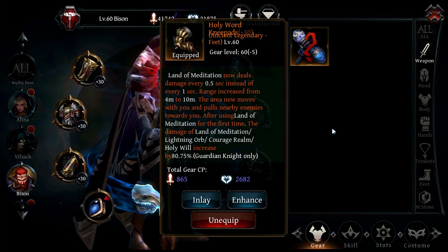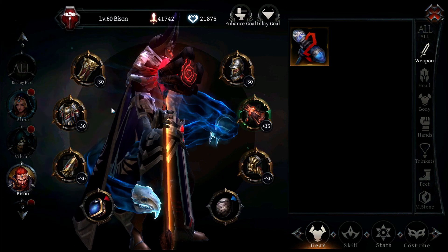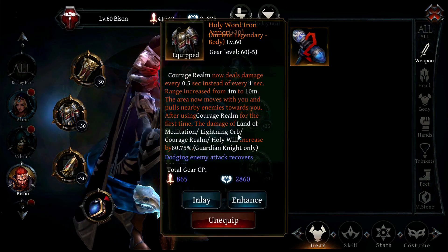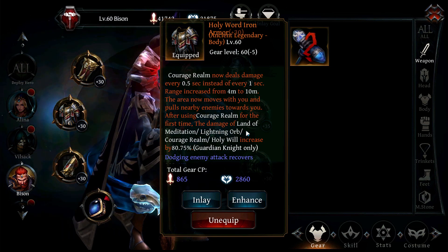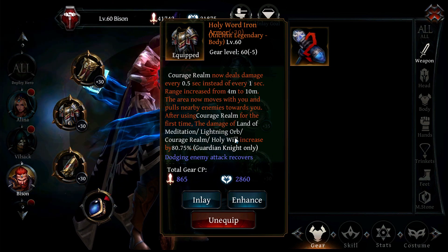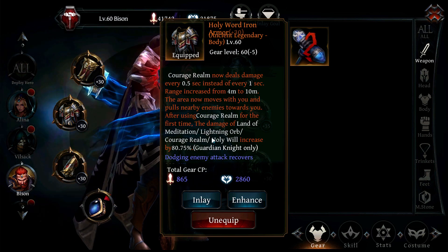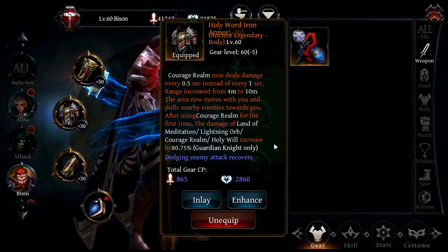You're going to be using Land of Meditation and Courage Realm, just walking around and having stuff pulled towards you. One thing to note is the Lightning Orb — you can still use your Lightning Orbs as things get pulled towards you, and if enemies aren't dying immediately, use Lightning Orbs to finish them off. You can use Holy Will as well, but that one won't move with you just yet.